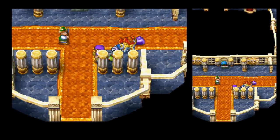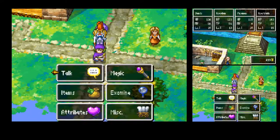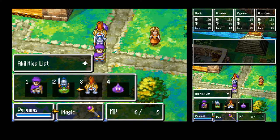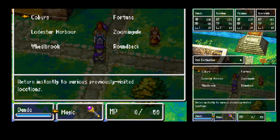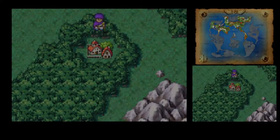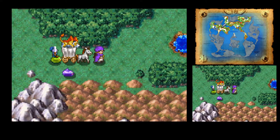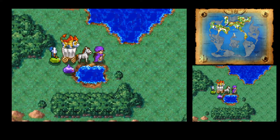With pajamas in tow, let's head after the Zenithian shield. Let's toss up a zoom back to Zooming Gale. It's bugging me that Lodestar Harbour is not on my zoom list, so let's head east, poke the town, and double back.